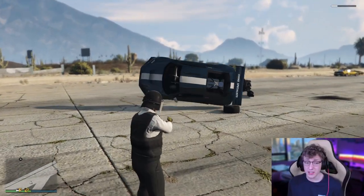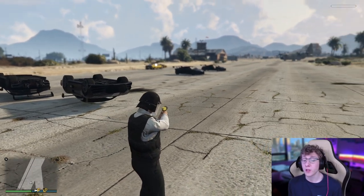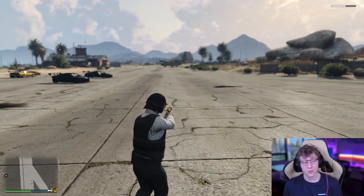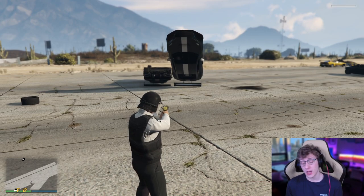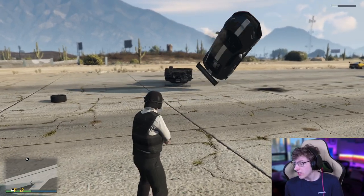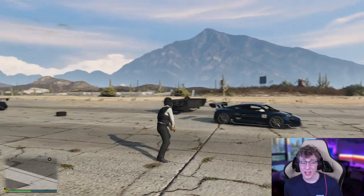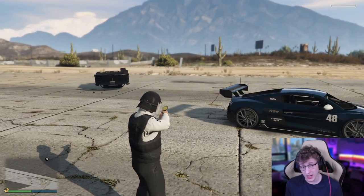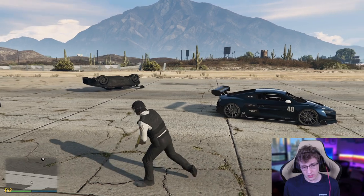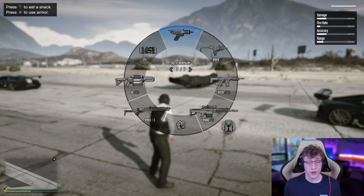Some other weapons that are really solid — we've got the Up-n-Atomizer, which I always call the Ray Gun. It's really solid for dealing with Oppressor Mark II players. It's got a burst radius and it's free to shoot — it really doesn't cost anything, and new players can get it. If you hit any Oppressor Mark II with the Up-n-Atomizer, it will send them flying off of it. This is the case for any motorcycle. Also, it's a great weapon to use if your car ever gets stuck on a tree — just shoot the Up-n-Atomizer and instantly get it unstuck. I can't tell you how many times I've done the ending scene for the Pacific Standard Heist and the boat got stuck because we rushed it, and we had to use the Up-n-Atomizer to finish.